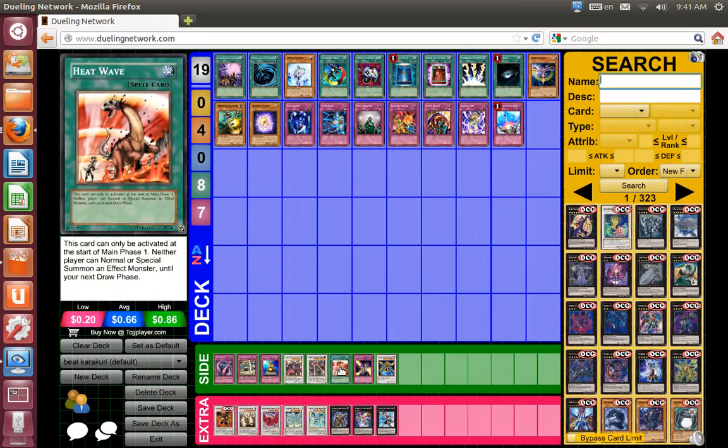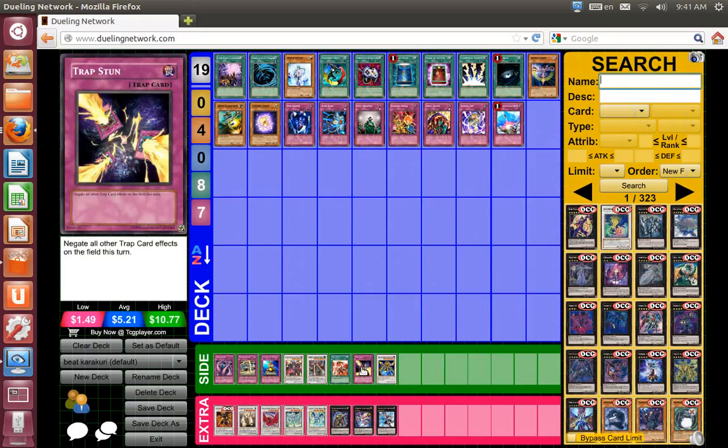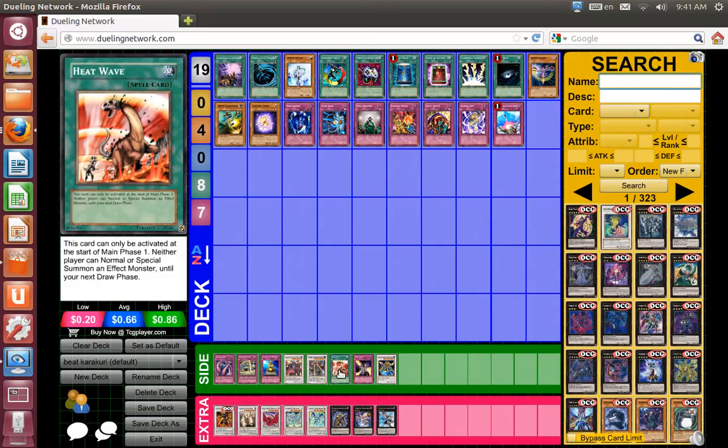I have a friend named Makina Spam who plays the Gear Karakuri OTK, and he currently plays Heat Wave and Trap Stun in his build. If he goes first, he plays Heat Wave, then he sets Gear Karakuri Armor and Trap Stun. Then it's your turn — you'd normally draw and set your back row, but since Heat Wave is still in effect until his next turn, you can't normal or special summon an effect monster until your opponent's next draw phase.